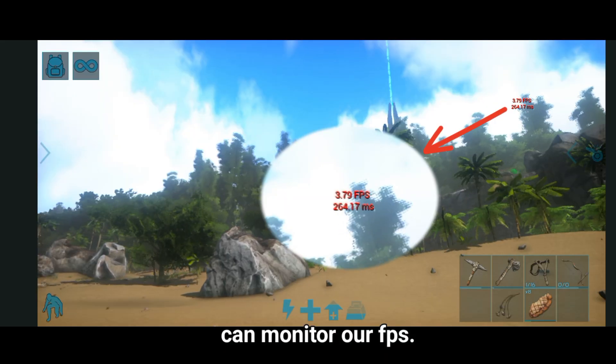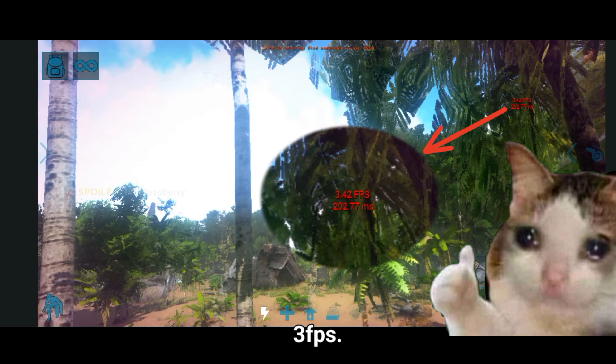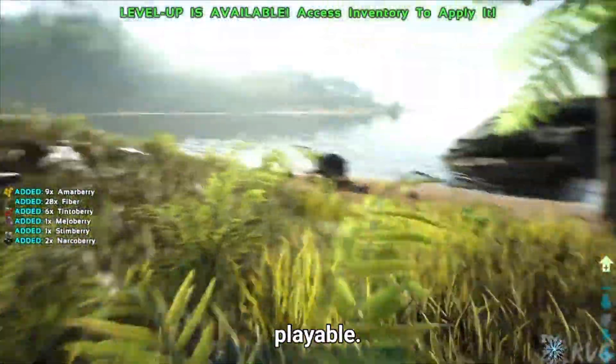Let's see what the devs gave us with the default graphics settings. Using this simple command in the console, we can monitor our FPS. And wow — 3 FPS. Really. It's as bad as expected, barely playable.